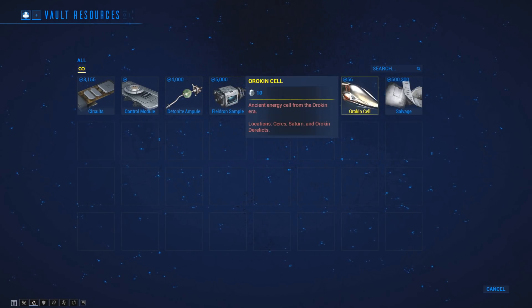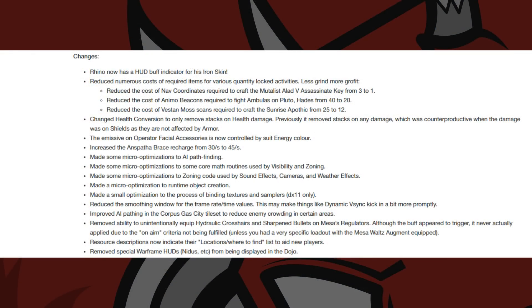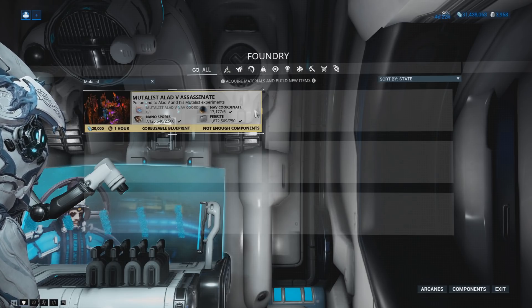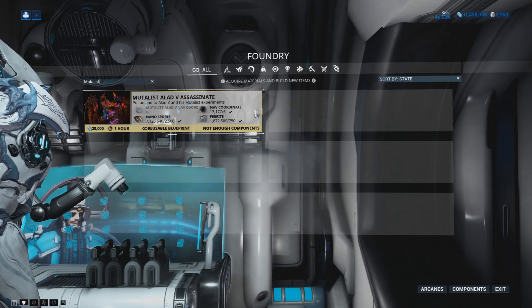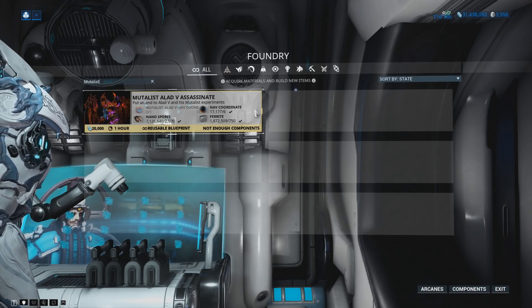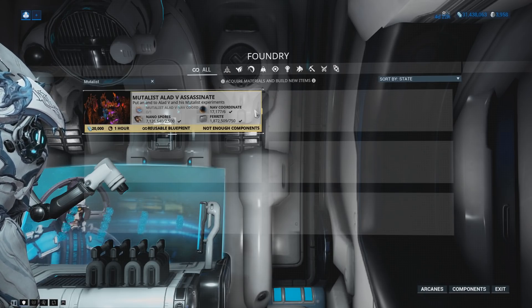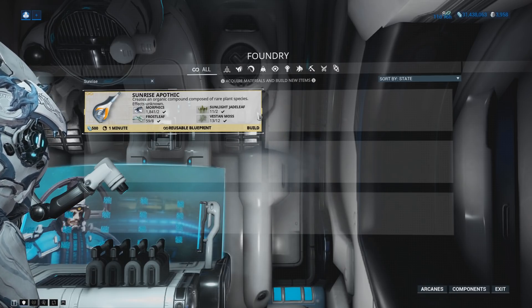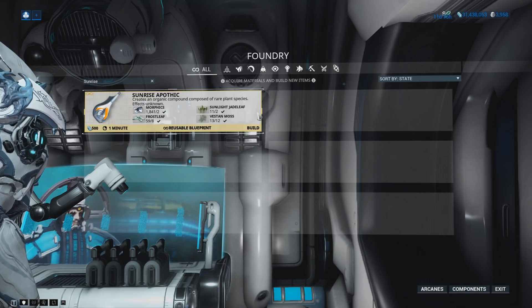Finally, there are miscellaneous changes. Rhino now apparently has a HUD buff indicator for his Iron Skin, however when testing with both standard Rhino and Rhino Prime it wasn't showing, so that may be a bug. They've also reduced requirements for a number of items: the Mutalus Nav Coordinates for the Mutalus Assassination Key from 3 to 1, Animo Beacons to fight Ambulas from 40 to 20, and the Vestan Moss Scans required to craft the Sunrise Apothic from 25 to 12.